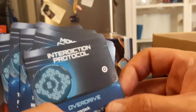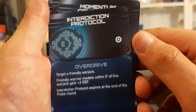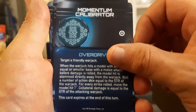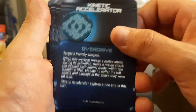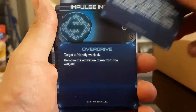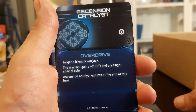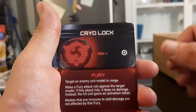Here are all your stack cards. I'll show them off one at a time and you guys can pause and read. That's the Interdiction Protocol, the Monumentum Calibrator, the Kinetic Accelerator, the Annihilation Vector, the Impulse Inducer, the Ascension Catalyst, the Cryo Lock.